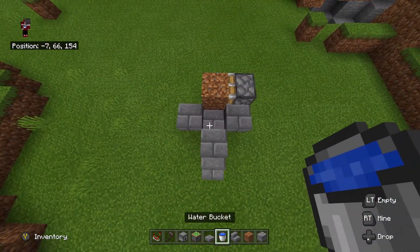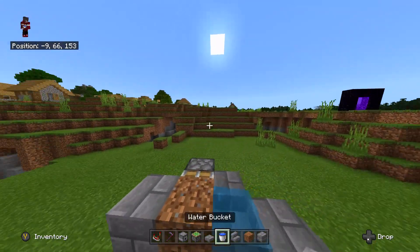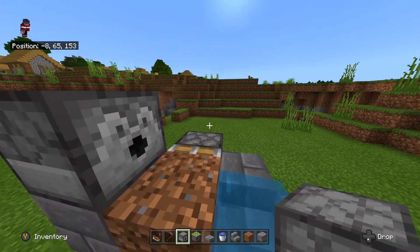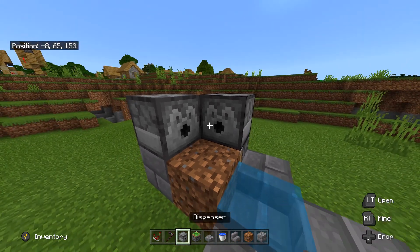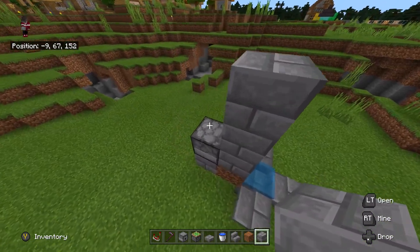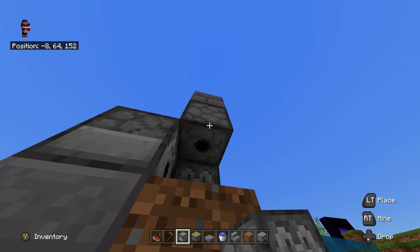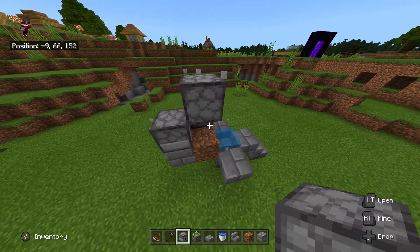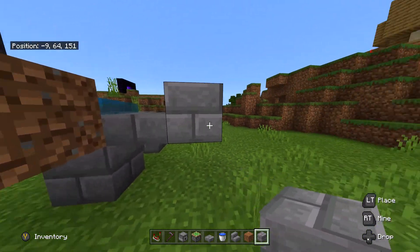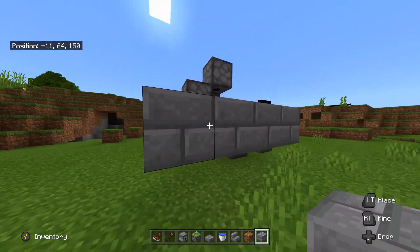Get your dirt and place it right here, then get the water bucket and place it right there. Get your building blocks, place one right there, then get your dispenser and place it facing towards the dirt. Get another one and place it right on top of the piston. Get your building blocks and place three temporary blocks — one, two, three — then destroy two of them. Get your last dispenser and place it right there. You can destroy this temporary block if you want.